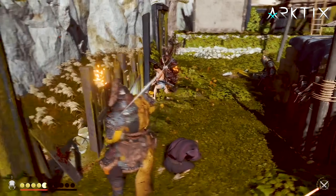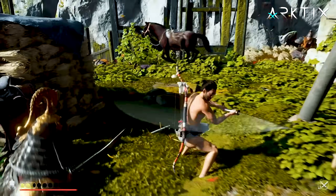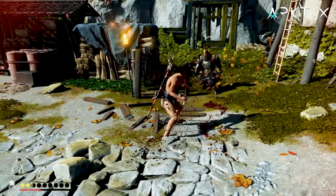It might seem like a waste to leave the other charm slots empty, but trust me, this combo of three charms is the fastest resolve gain you can get. But let's get back to the real builds.